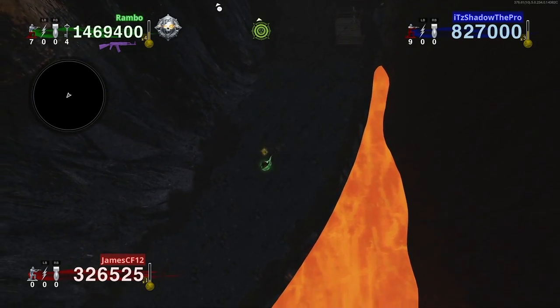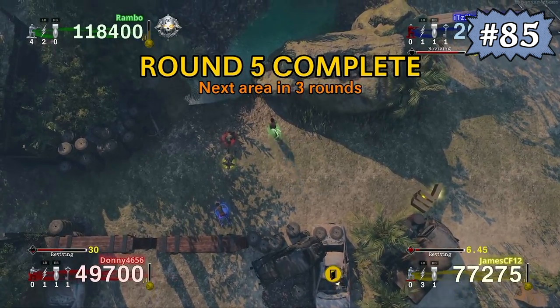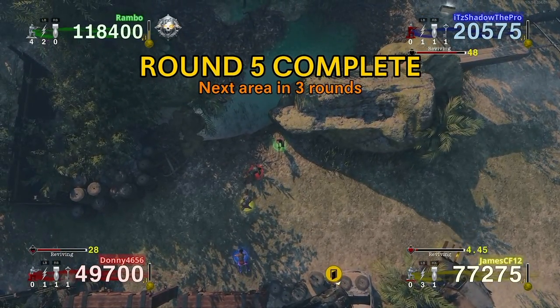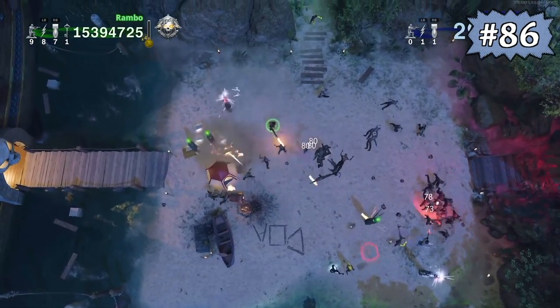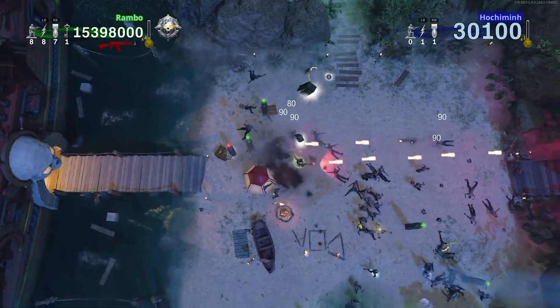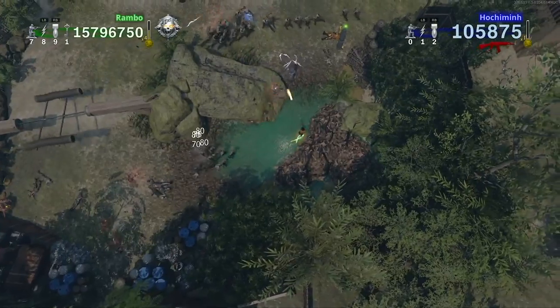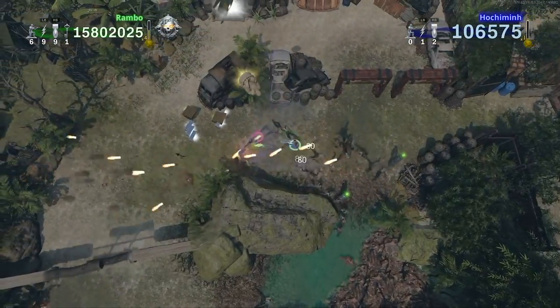On co-op, if you have multiple teammates downed and you decide to donate a life to one of them, it will revive the teammate who is located closest to the player. On co-op, after completing round 64, life donations will become forced on the player, meaning that if a player dies and has zero lives, it will automatically take a life from a teammate in order to revive them, in exchange for life donation rewards.